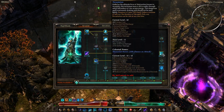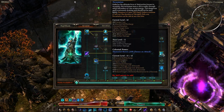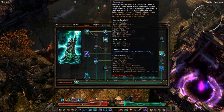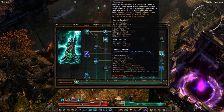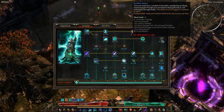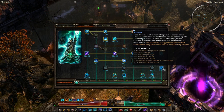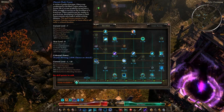I do recommend pairing Panetti's with Devastation — even with one point and a lot of plus-skills, it deals great burst damage. For Reckless Power versus Star Pact, you could go either way. If you don't need the casting speed, I recommend Star Pact for the Electrocute damage bonus and the skill cooldown reduction, since most other abilities in a Panetti's build tend to be cooldown-based, like Electra's Flash Freeze.